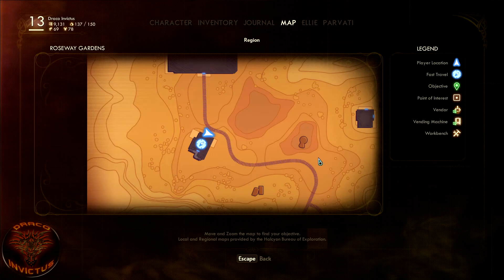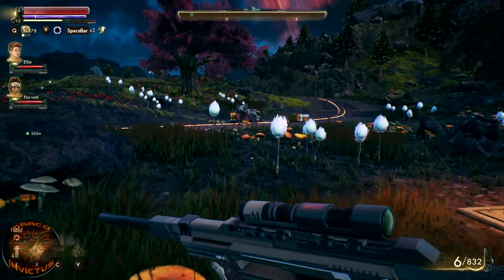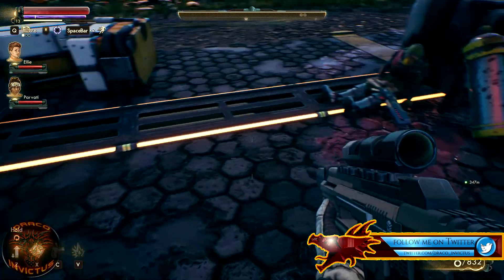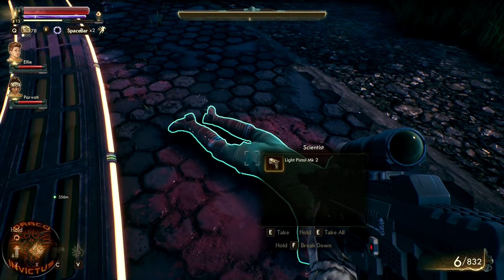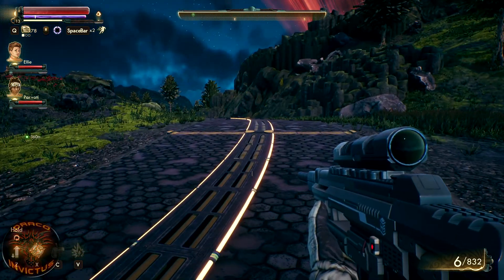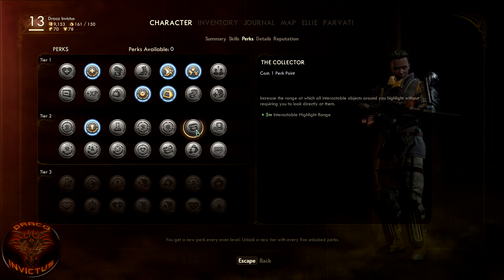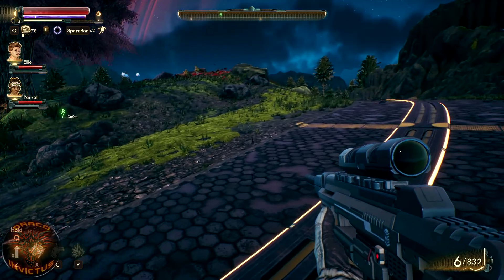So now we need to follow the road and we'll see if these two things here are something that we should be taking a look at. That guy got run over. I'm encumbered again. Did I already take the perk for additional carrying capacity bonus from companions? I have not. Alright, good to know.